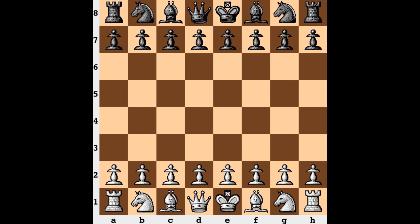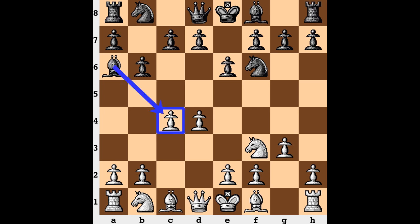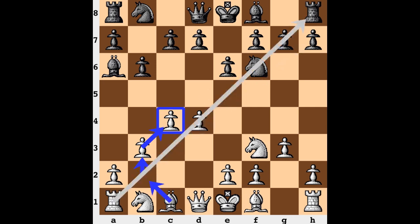Topalov on the white side opens with d4, Ponomariov Nf6. After c4, e6, we're going with a Queen's Indian - b6, looking for a queenside fianchetto. White does similar for their kingside bishop, and now bishop to a6 targeting c4. Since this bishop is looking to be deployed to g2, it's not going to be there to watch over the c4 square, so white conveniently defends it with b3.